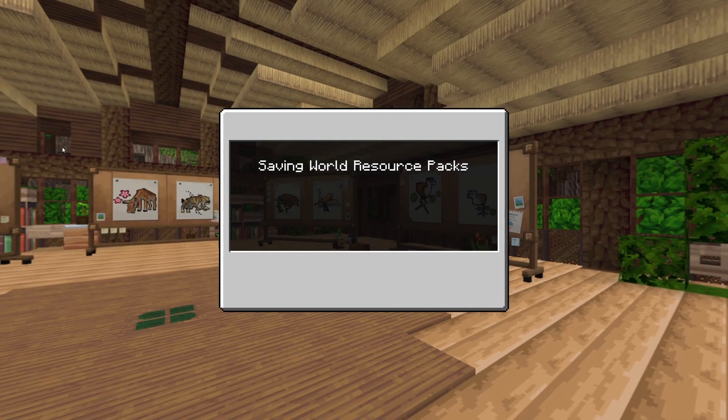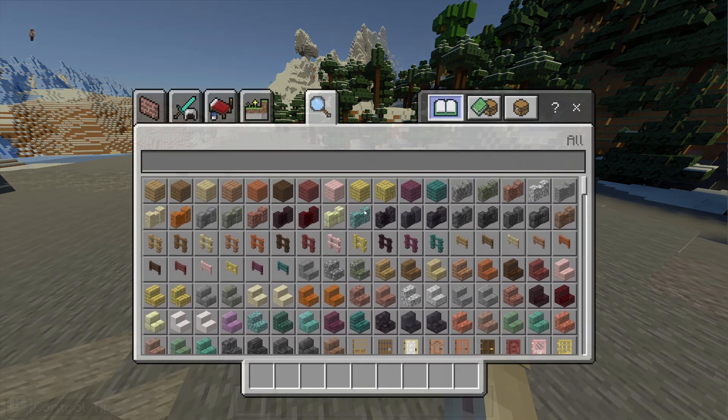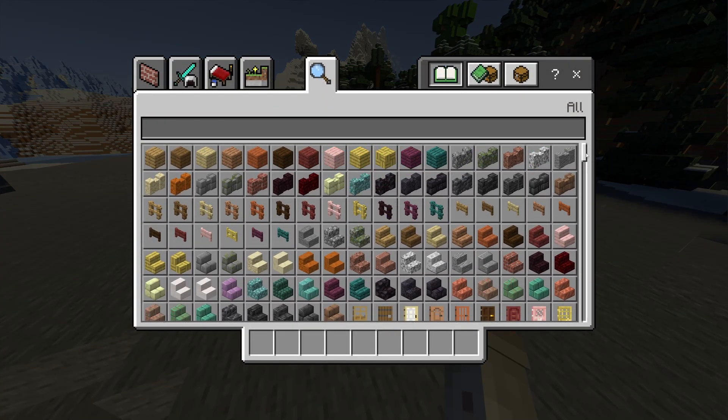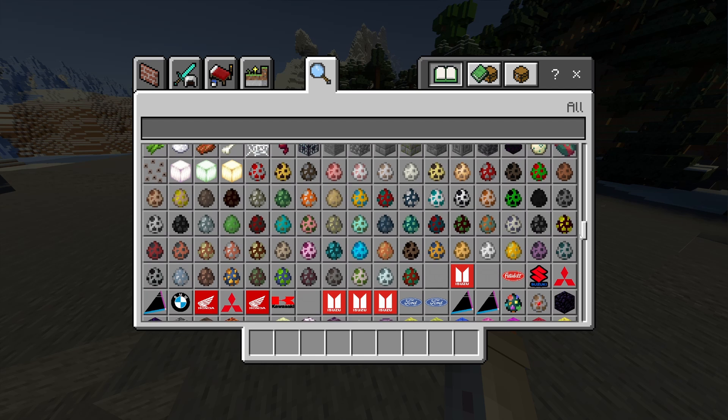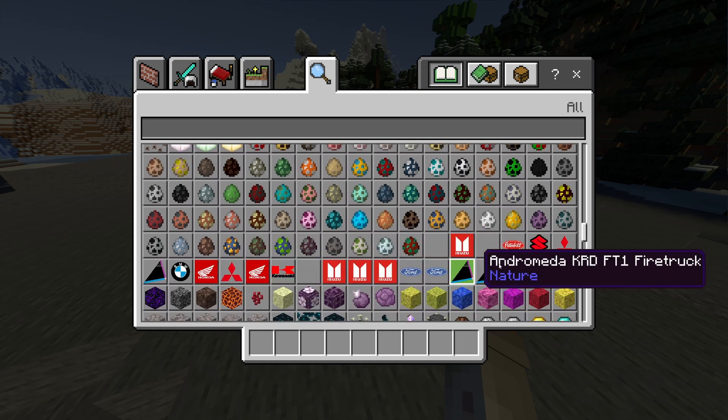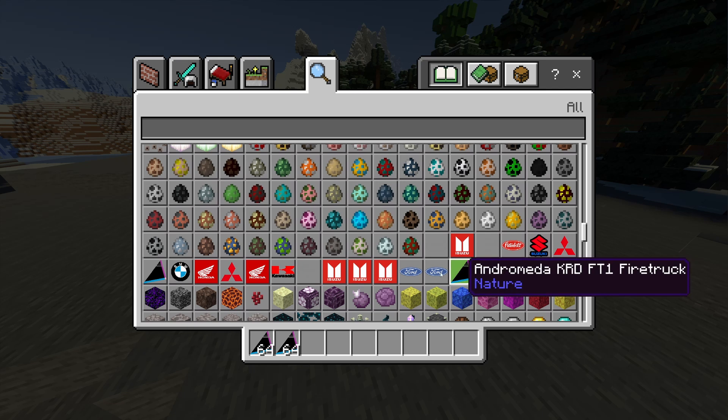We're going to hit play and in our new world, we're going to hit E to go into the inventory, scroll down, and where our spawn eggs are, you will notice some new logos that don't look very vanilla Minecraft at all. And these are our vehicles.